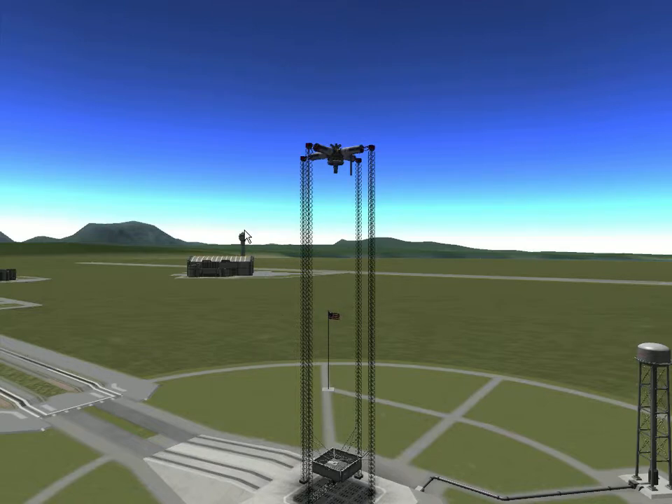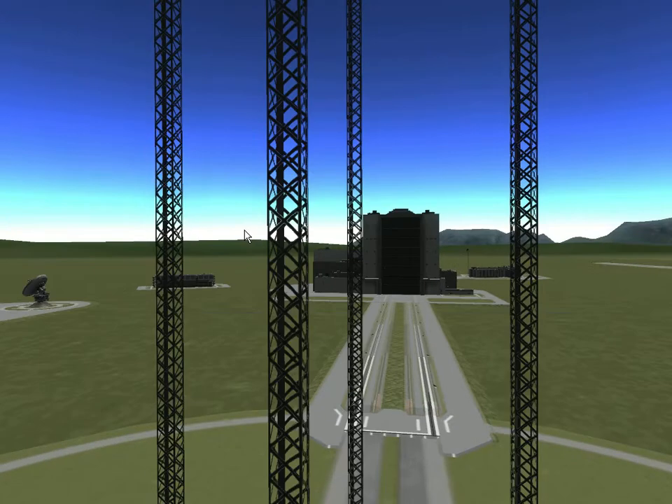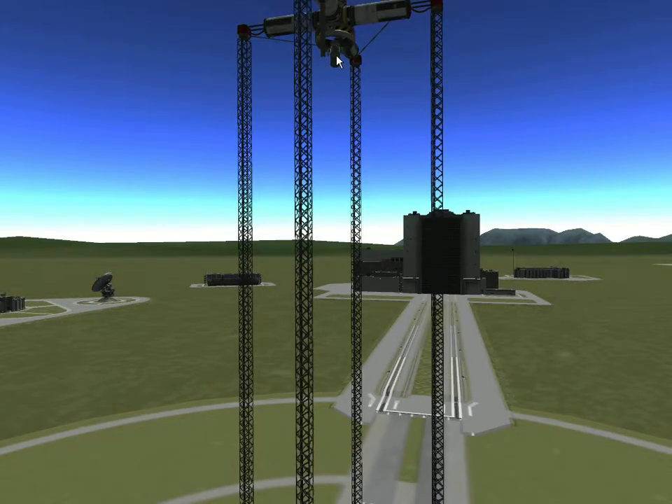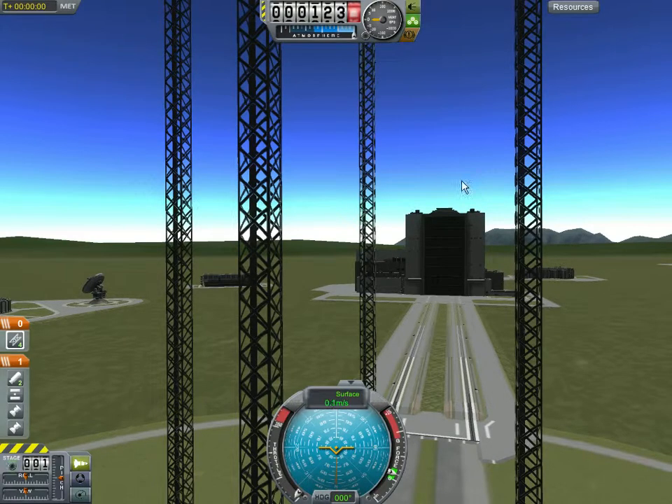We have two different types of torpedoes. The first: small diameter fuel tank and the bigger of the two small diameter engines. The next one is the same thing, but on the side are two Separatrons, which are solid rocket boosters, which are radially attached — I can never say that right. So, first one, just basic.